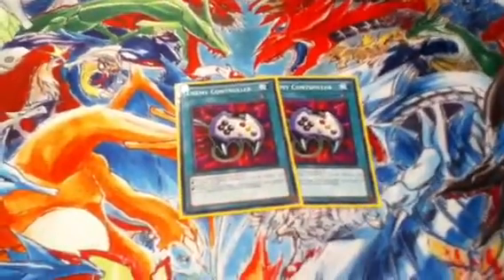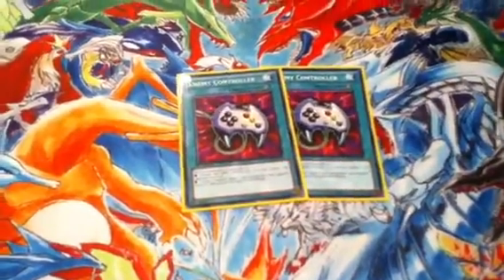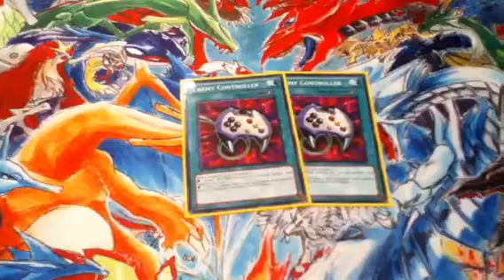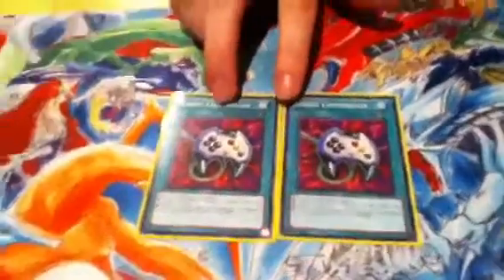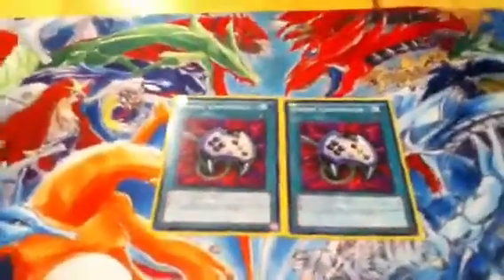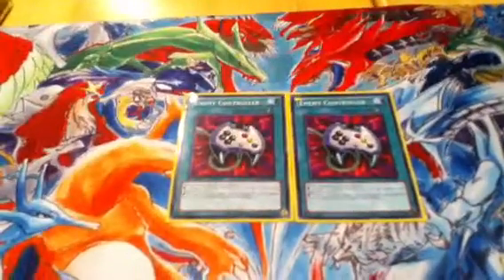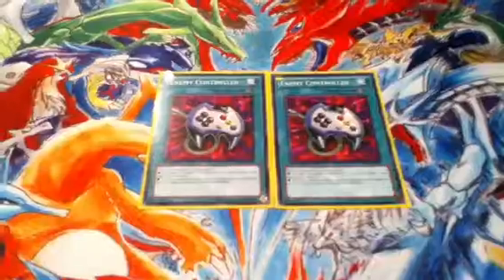Two Enemy Controllers. Enemy Controllers: say you normal summon a set and your opponent has a big huge monster. Activate Enemy Controller, tribute the set, you get control of it — and then the set's effect goes off since it was tributed. Also since they're quick spells, if your opponent is making a big play and you have a Heretic monster that's going to get trucked over — activate it, tribute it, get your opponent's monster to your side. You'll at least stall for a turn and with that extra normal monster you can make all your plays.